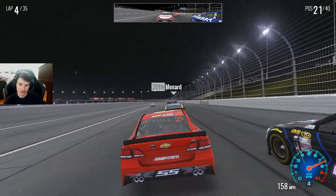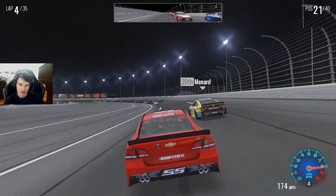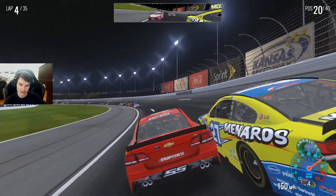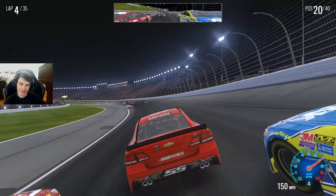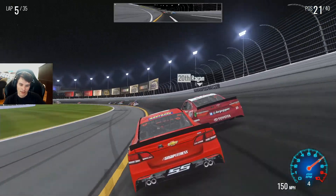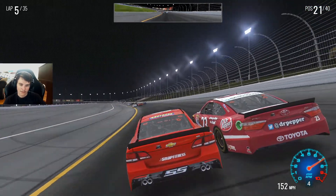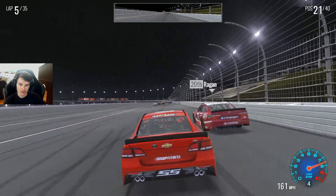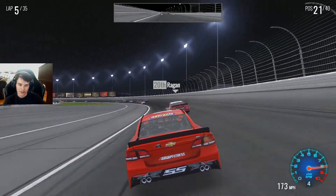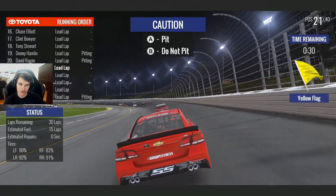We start 22nd. David Regan, you just gotta stick it in there even though I already passed you, just gotta come right back. Had to stick your nose in there just so I can pass you again. Reagan turn four and we have a caution. Do we pit? Some people are pitting — I'm coming down, I like tires.